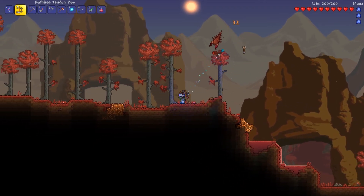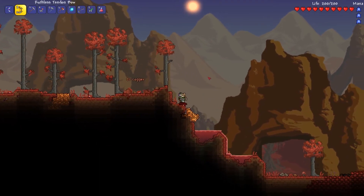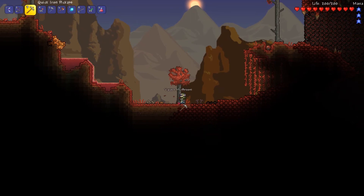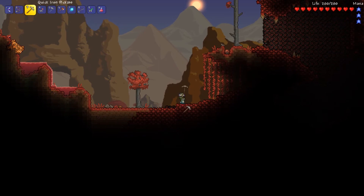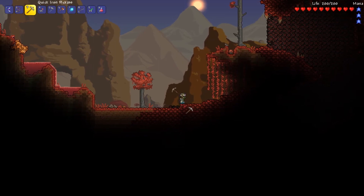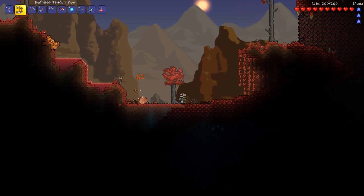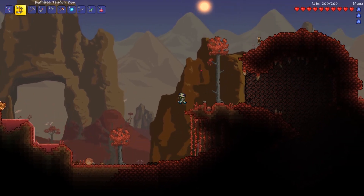We fought the Eye of Cthulhu; now at some point we'll fight the Brain of Cthulhu. In the corruption the equivalent is the Eater of Worlds, a worm made of 50 individual segments. We have a lot of Crimtane here but I can't mine it with this pickaxe, so I need to find out in the comments what pick I need. I do think you can make Crimtane armor but I'm not sure how at this point.